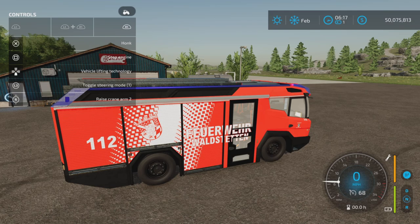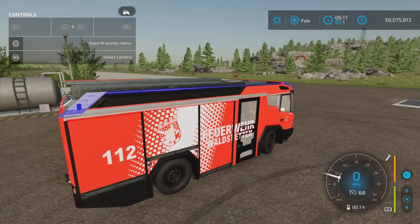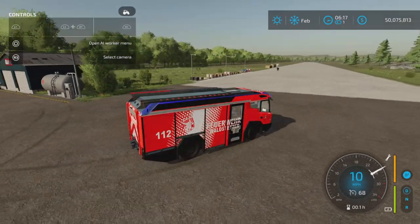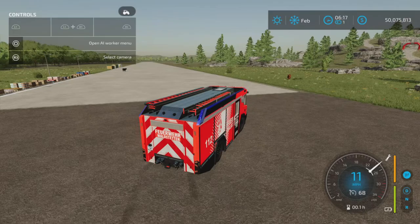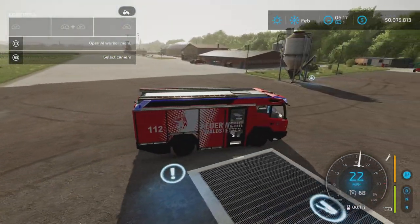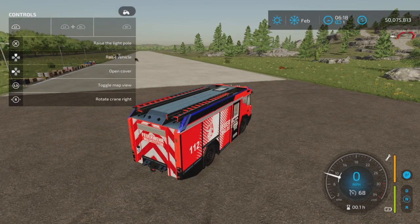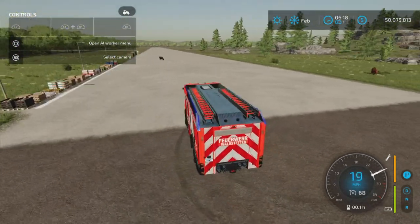R1 and L3 toggles the steering mode. Steering mode two doesn't seem any different from one, but mode three automatically centers the wheels to the left so it continuously steers left even when you're not touching the controls. Toggle steering mode four does the same but automatically to the right — it centers to the right on its own. So it's not four-wheel steering; the rear wheels don't steer as far as I can tell.